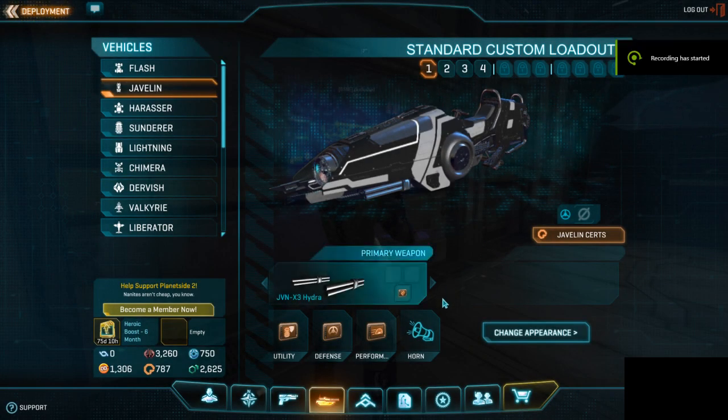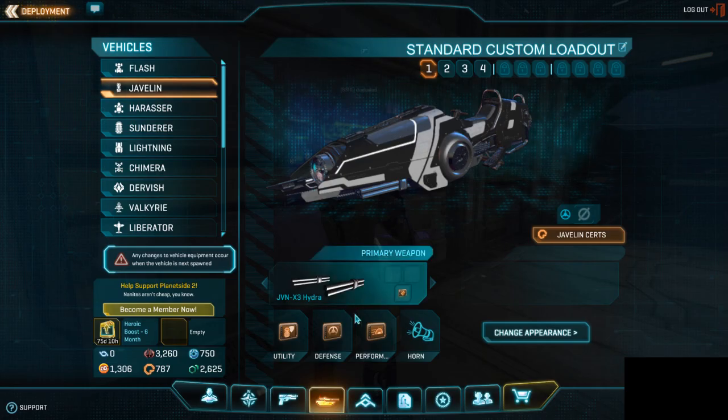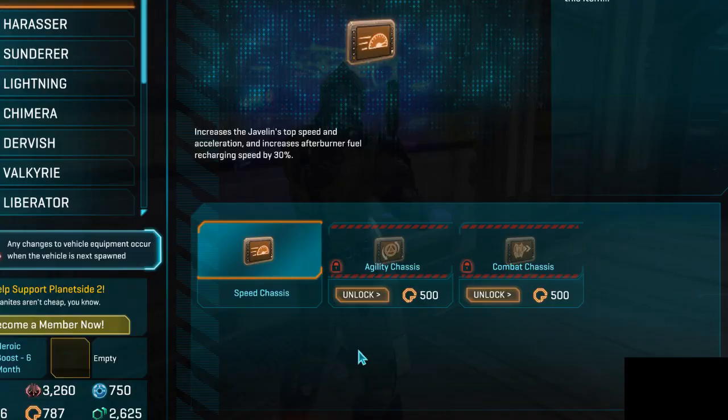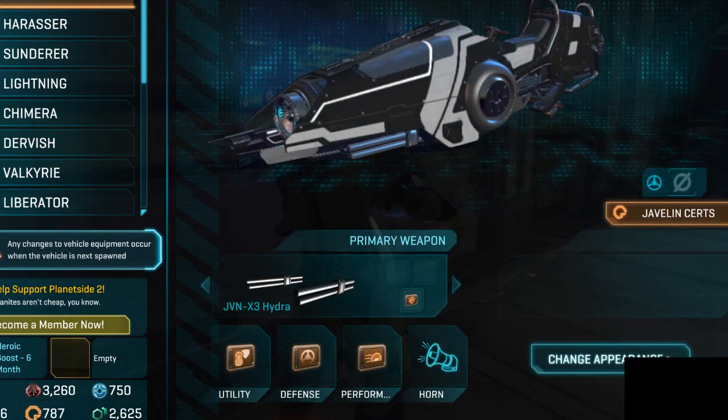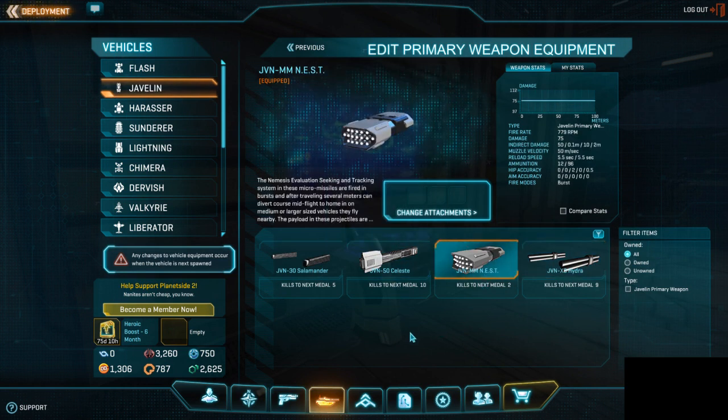Starting with the loadout, it is important to max out vehicle stealth in order to sneak behind enemy vehicles. I also recommend using the speed performance slot so that you can close in on the target quicker. Now, Javelin has access to all these weapons that, still to this day, no one really knows what they do. So don't think hard about this and just pick this one — NEST.